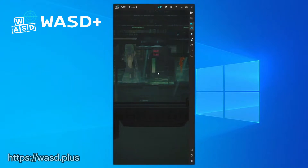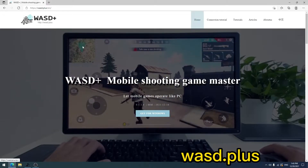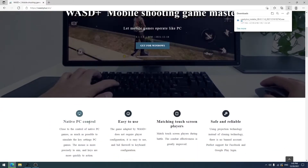Friends who have never used WASD Plus, please see the installation tutorial. First, open the URL wasd.plus, download WASD Plus, and install it after the download is complete.